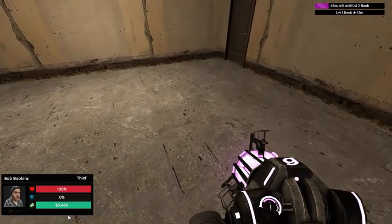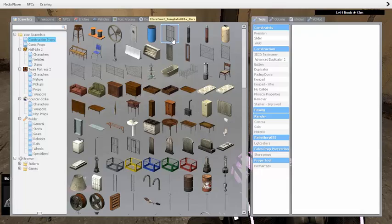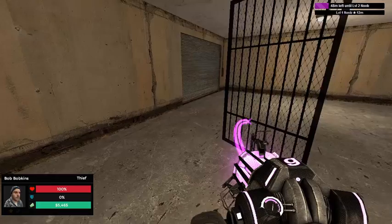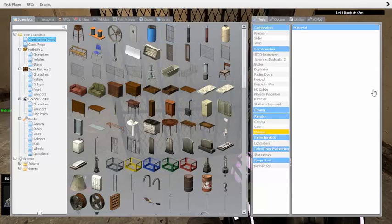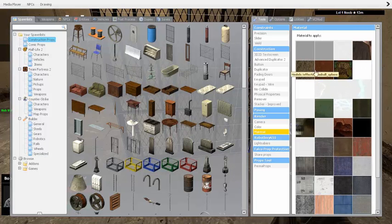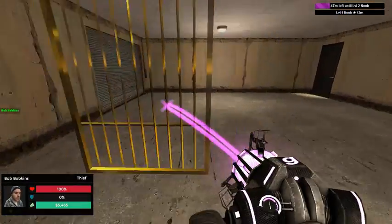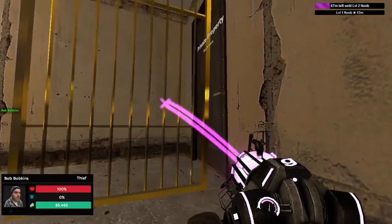Now first you're going to want to get started with some base defenses. I'll just build a simple little base design. If you didn't know, this prop is a one-way prop. That means with most materials you can see through one side and they can't see through the other. There are other one-way things and I'll get to those later, or in another episode.